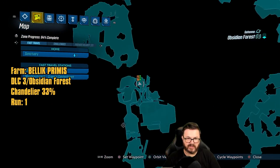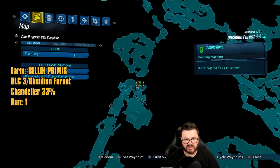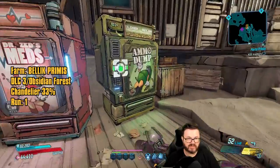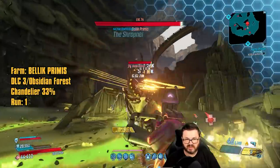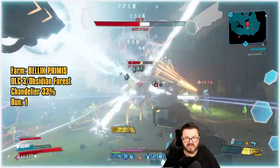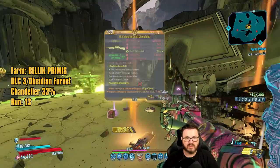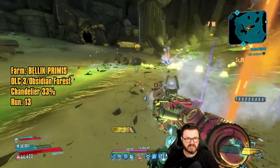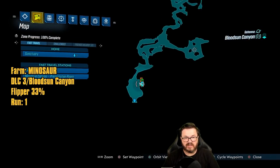At the very end of the map, right by the vending machines, is the save station. A jump pad takes you into the arena where we fight Bellic Promise. Unfortunately, Bellic Promise's drop — the Chandelier — is terrible. I don't actually recommend farming this thing, but in case they ever buff it, you'll have this guide. Many runs later: finally the Chandelier. I'm going to leave it on the ground — that tells you how amazing that gun is.